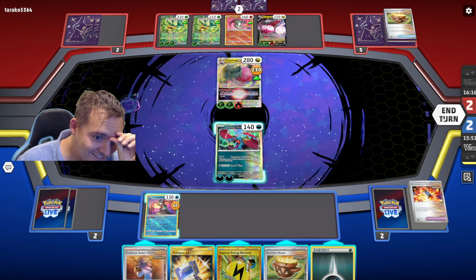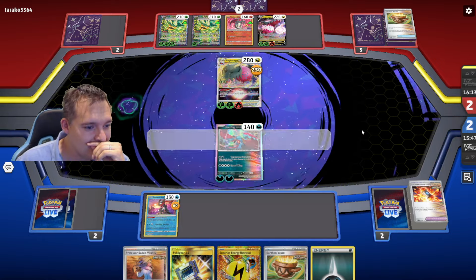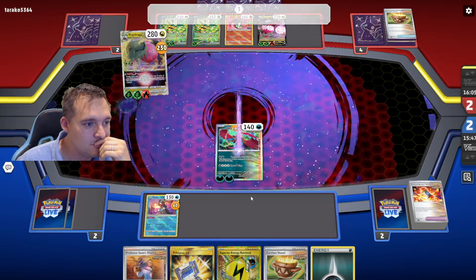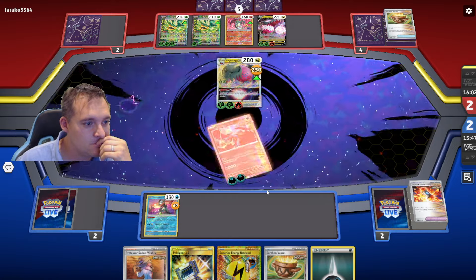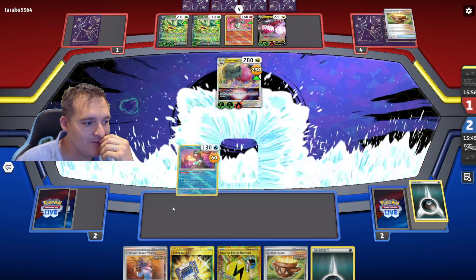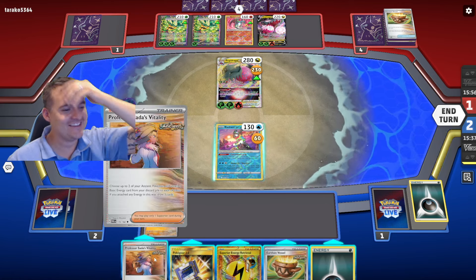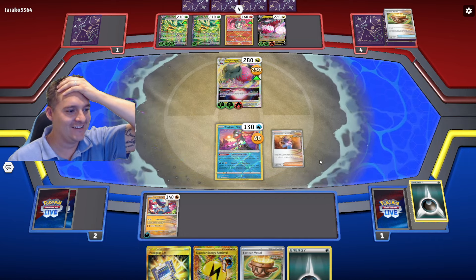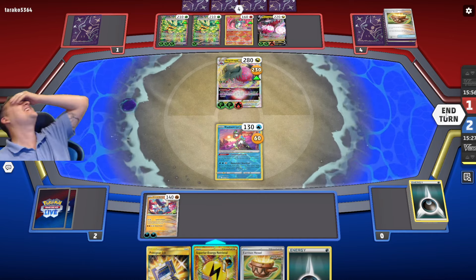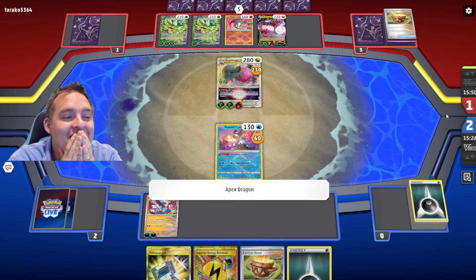Great Tusk! But — oh, Poké Stop is in the way. No! Wait — one more turn. I don't think I can play Sada if I don't have cards to draw. We drew it — but I don't have a retreat for Greninja! I attached energy to Greninja by mistake — that would have won the game. The misplays, guys.